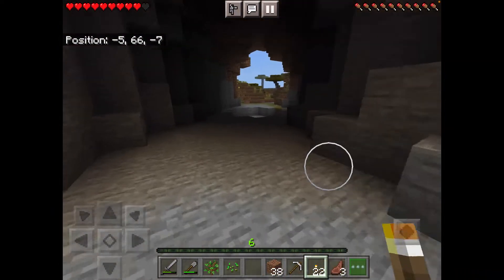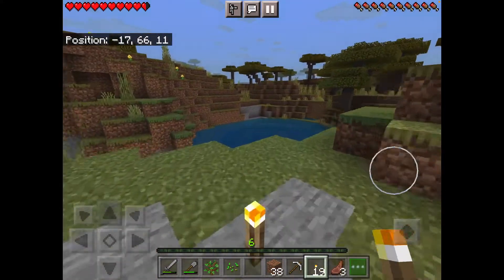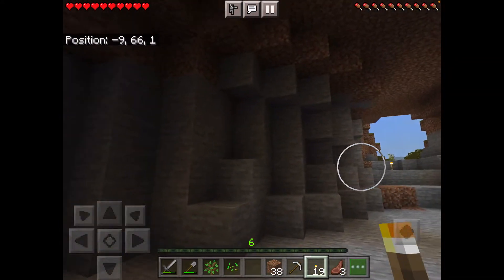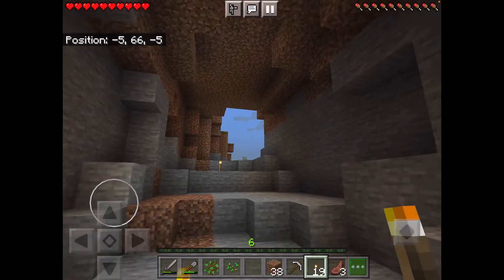Let's light up this area so nothing like that happens again. Let's also light up this cave because last episode we were hearing some very weird noises from it. Actually, it's kind of a cool storage room — like this could become my storage room.